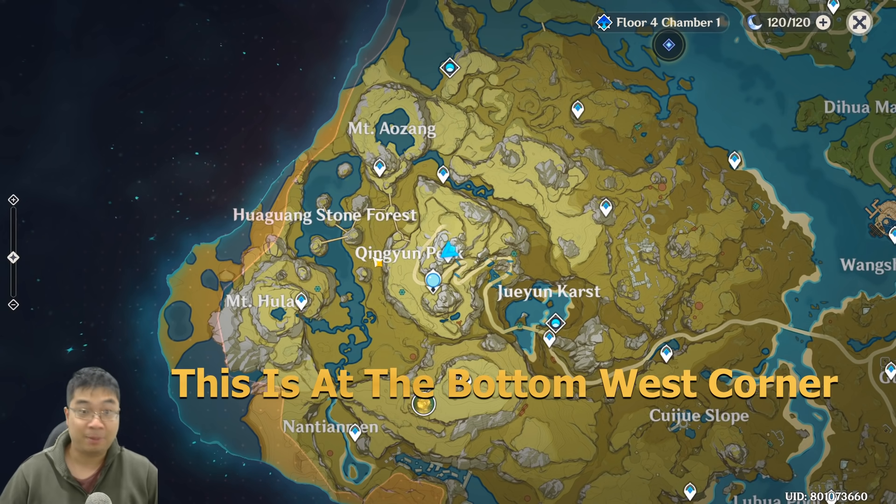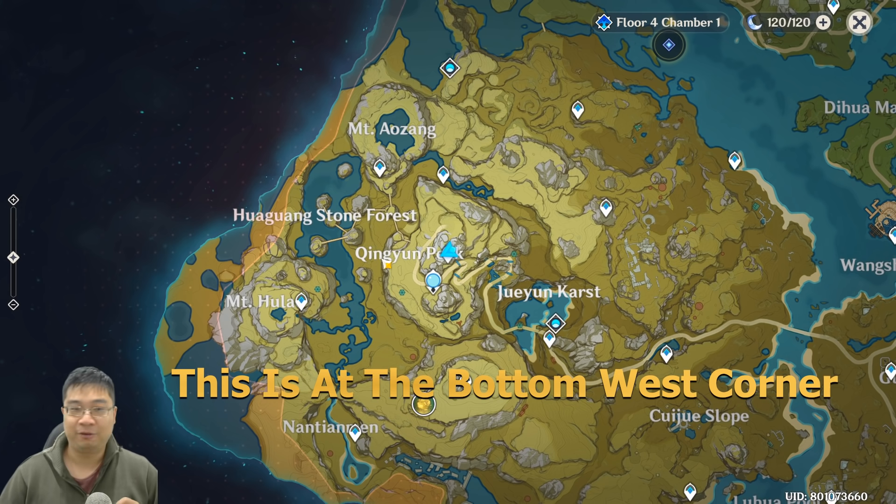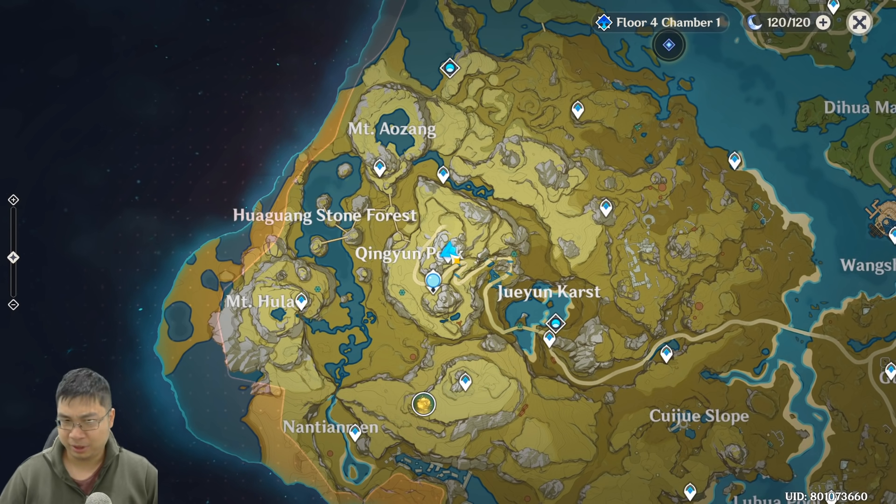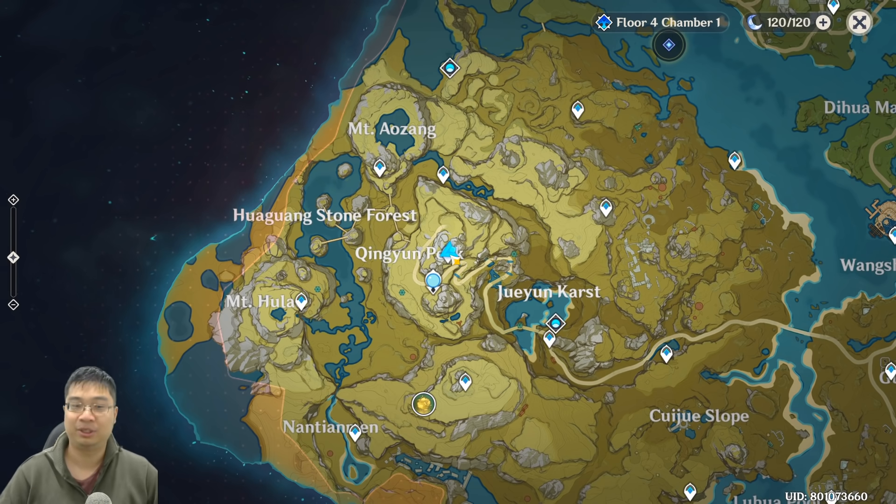Looking at the map, we can see that I'm currently at Chirin's Peak. You'll find yourself with one warp point and also one statue of the seventh. Go for the warp point — this should be one of the highest points on the map.